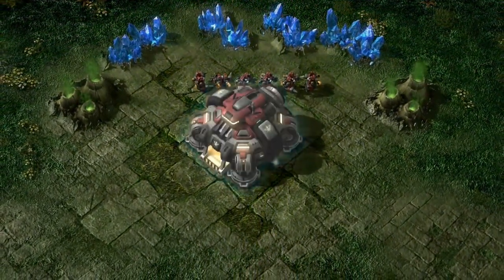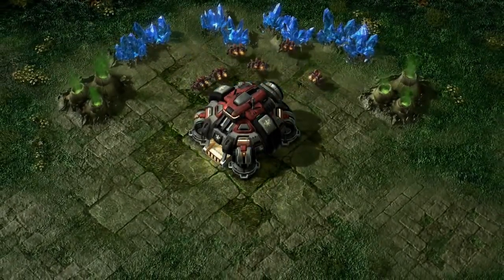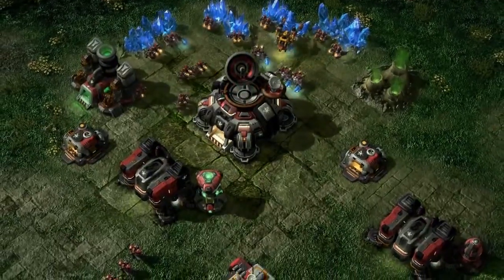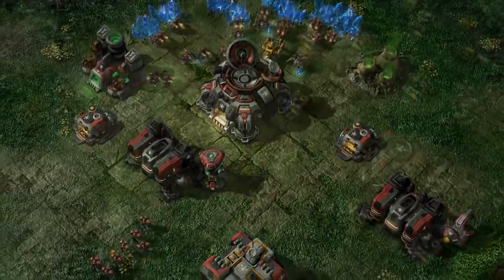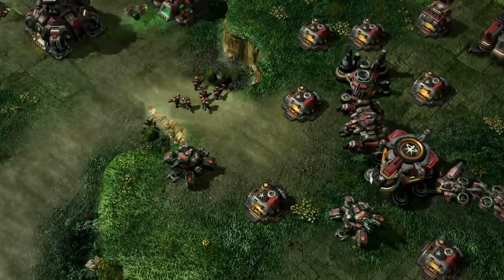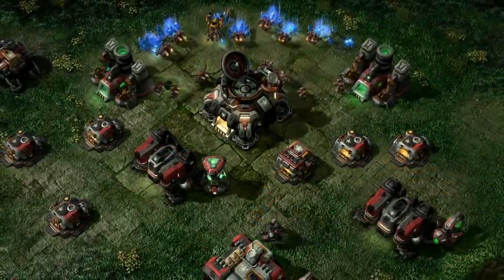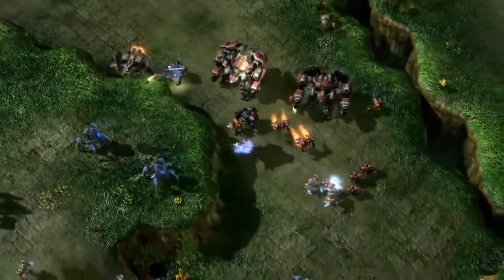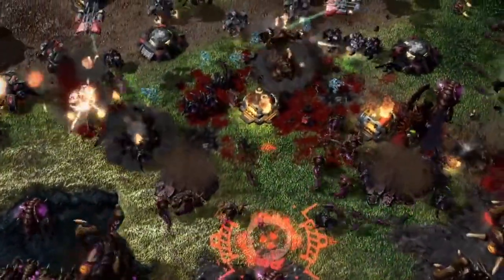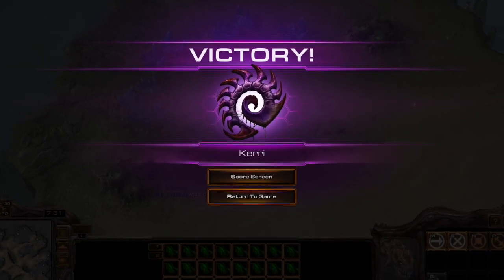The game starts with a few workers and a base. From there, the game progresses by accumulation of two resources: minerals, which are abundant and used for everything, and gas, which is limited but necessary for higher technology. Players then build up their bases, train their armies, and expand their territory across the map. The object of the game is simply to destroy all your opponents' buildings. However, there are almost unlimited ways to do this, which is both the beauty and the complexity of the game.